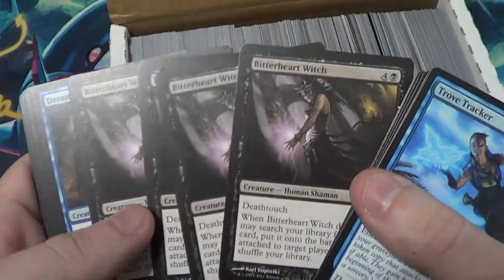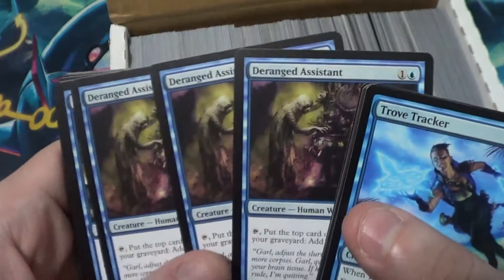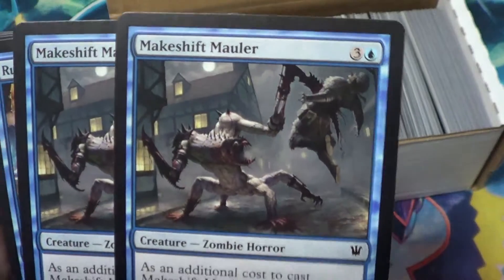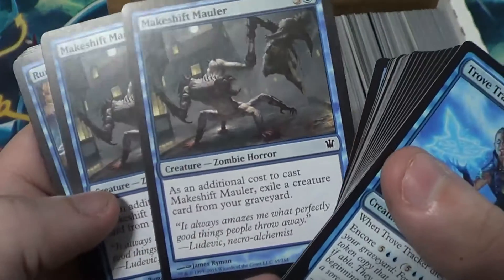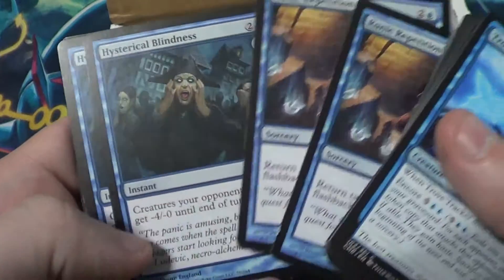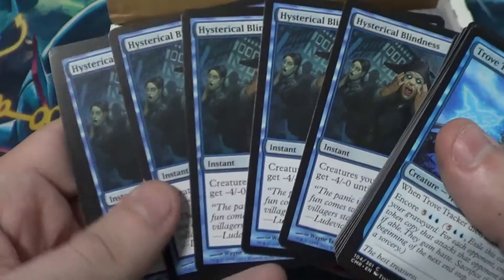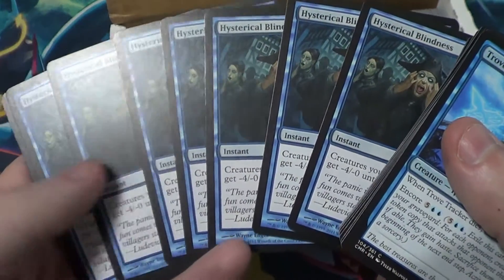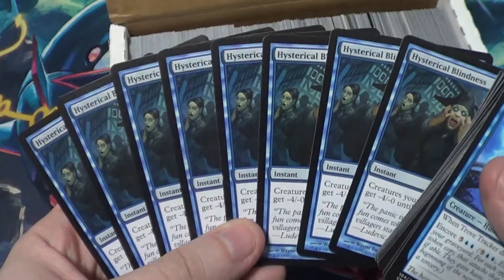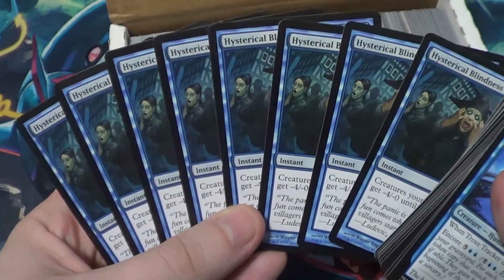Four Bitter Heart Witch - pretty dank. Deranged Assistant, three of those. Makeshift Mauler - ooh, that is a cool critter, look at that little Frankenstein fucker. Two Makeshift Mauler, really cool. Runic Repetition. These are all sorted by color, which is good because that's how I sort my magic cards. Hysterical Blindness. Oh, come on - that's way too many Hysterical Blindness. Far too many.